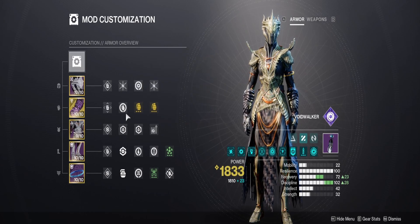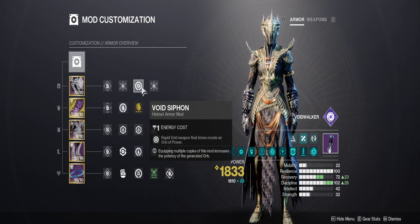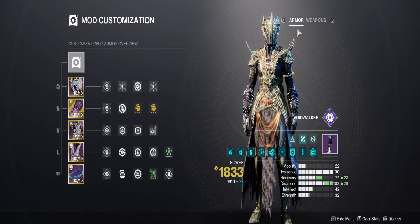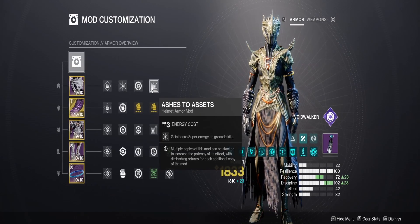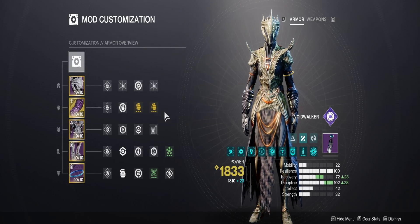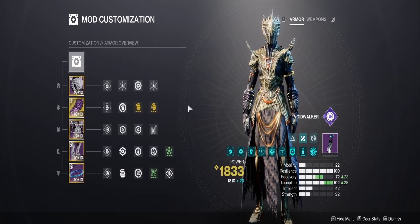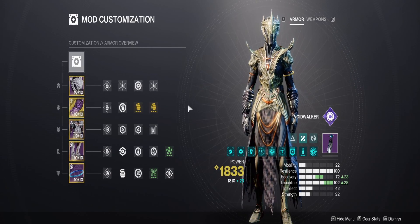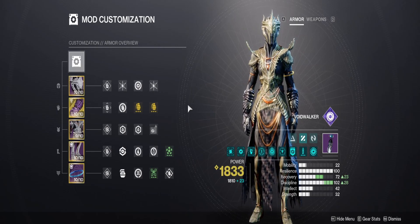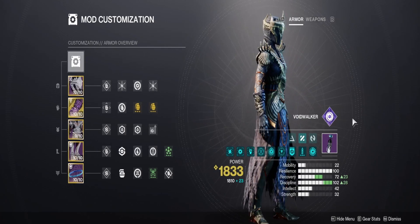I'd recommend Ashes to Assets and Void Siphon for this build. I'm running Wishinder, which is a void weapon, so Void Siphon works great — but you can switch to Kinetic Siphon if needed. Double Ashes to Assets paired with Grenade Kickstart and Controverse Hold means you'll have a great time throwing grenades all day. You can sit back, throw a grenade, hide around a corner, wait for it to come back, and repeat — killing everything passively.